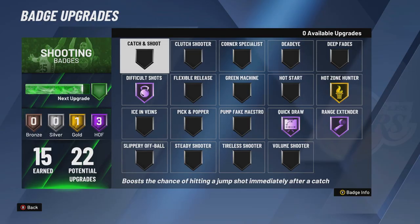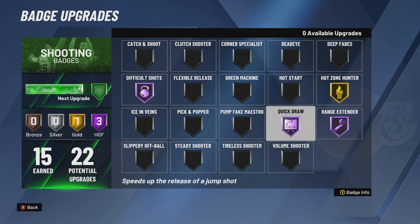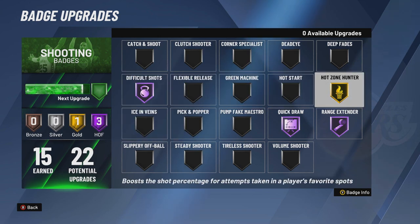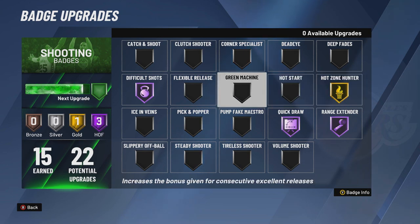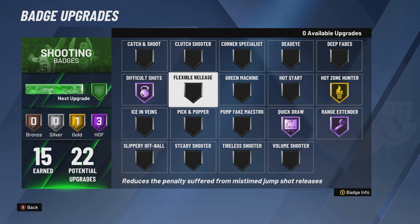Before I show you the fastest way to get these shooting badges, I'm going to show you the badges you should have on when you want to grind My Career. Quick draw is essential, range extender is essential, difficult shots is for fast breaks, and hot zone hunter is the other one I'd use. After hot zone hunter, for My Career only, I'd go either green machine or volume shooter — the best badges for getting more shooting badges.